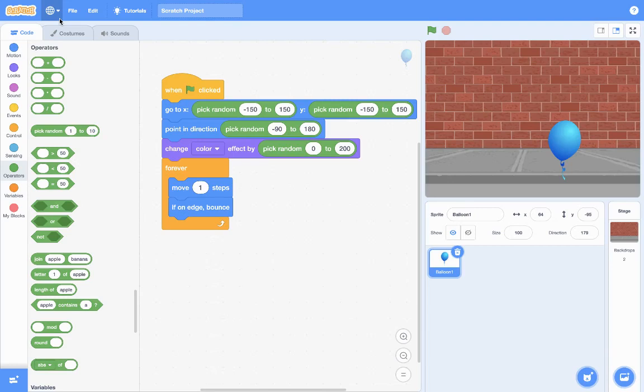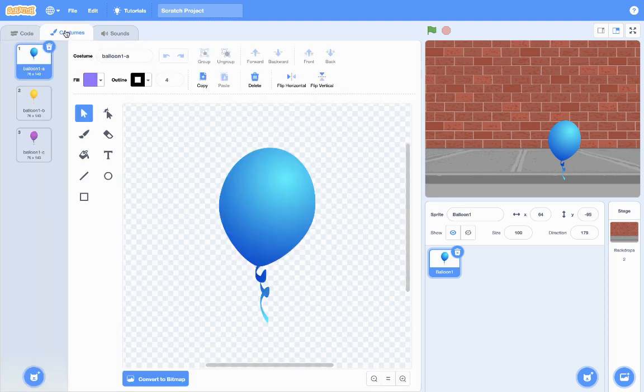Next we want to go into popping balloons, so let's allow the player to pop the balloon. Pay close attention — I want you to click on the balloon sprite here, and then click on the Costumes tab. The Costumes tab is right here.